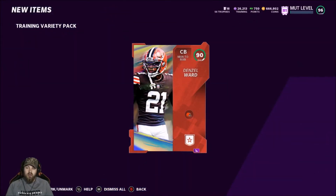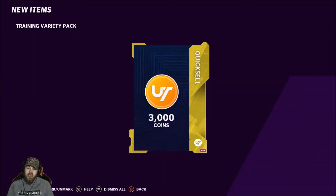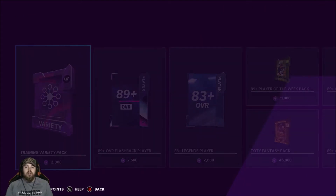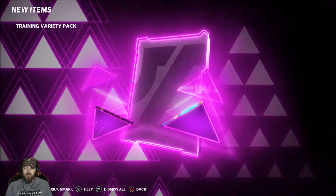Redux — 90 Denzel Ward. Still got about 7k training to work with. 3k coins. Alright guys, we got about 5k training to go.